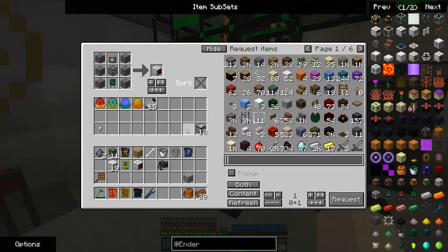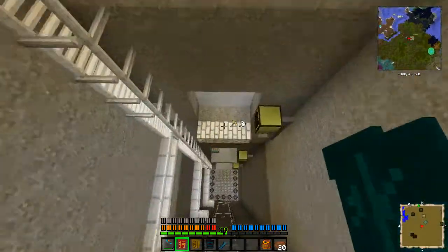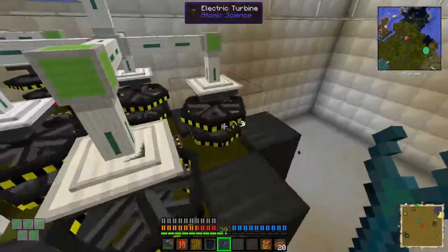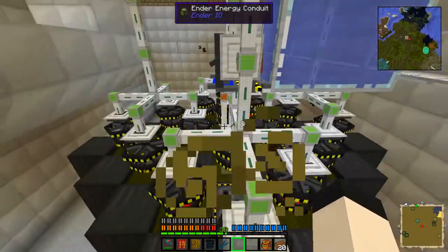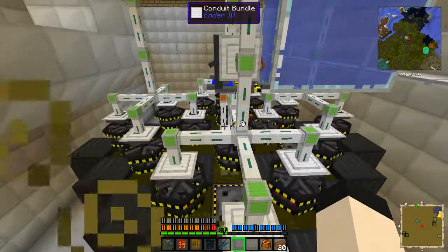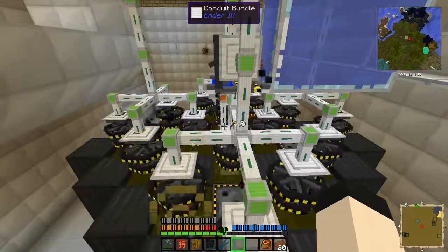I should be able to craft electromagnets and turbines with ease — I actually have enough in here to craft 16 more. It should be 8 per side. In order to go out 8 per side, I'd have to go out 4 more per side, and that would pretty much double the amount of power I'm getting — it should put me at 7,200 RF a tick.